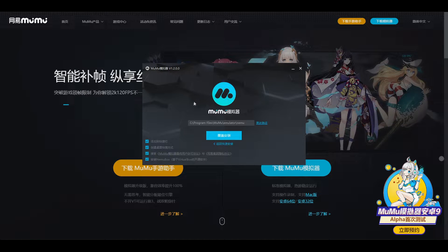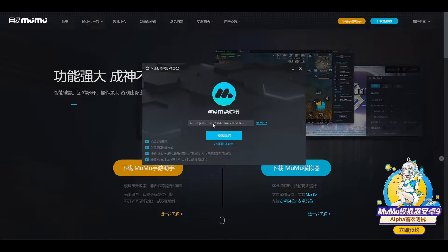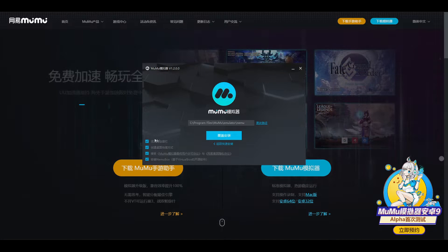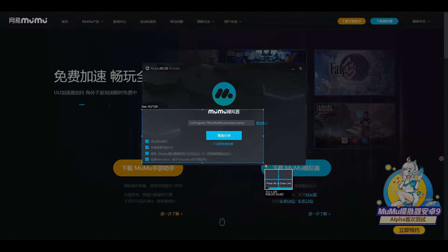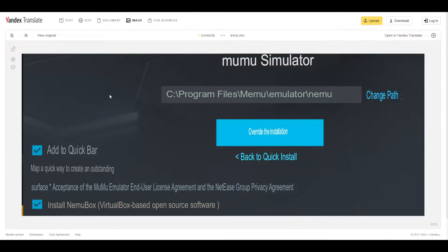Everything is going to be in Chinese, by the way — we're going to fix that soon. You will want to remember the install location because that's how you change the language later after it's installed. Once you've accepted all these things, let's see what everything means. That's like add to the start menu, that's the shortcut, that's accepting terms of use — which we never read anyway.